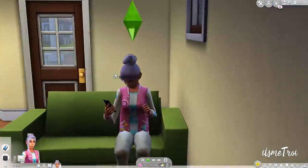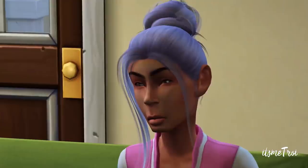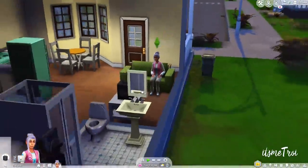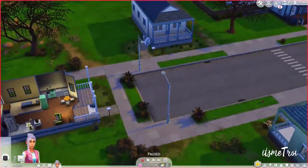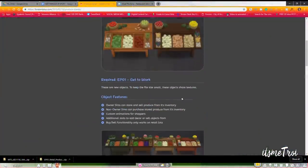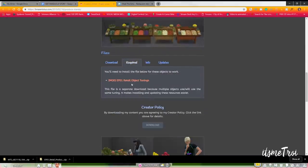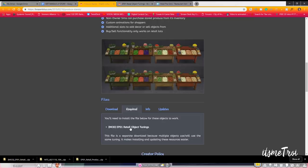I was looking for a new household — I needed one with sunlight and not in winter. I saw this sim whose household is called 'Help Me,' and I was like, okay, perfect. So here we are looking at the Produce Stand mod — actually it's called the Produce Stand mod from Brazen Lotus. You'll need the Get to Work Expansion Pack for this to work. When you download this mod, don't forget to get the Retail Object Tuning, which is a required file — it didn't work until I downloaded that file.